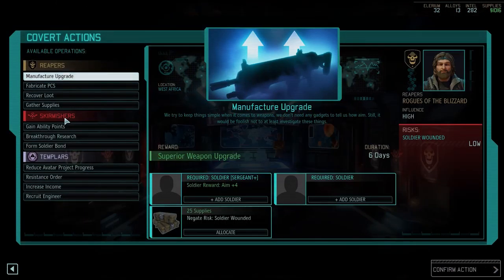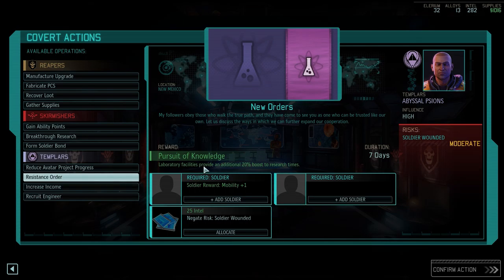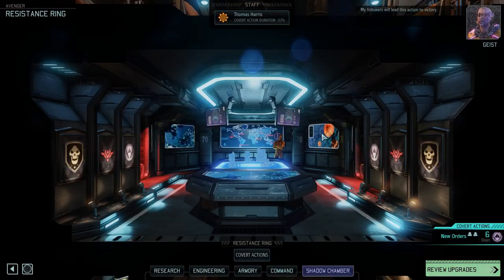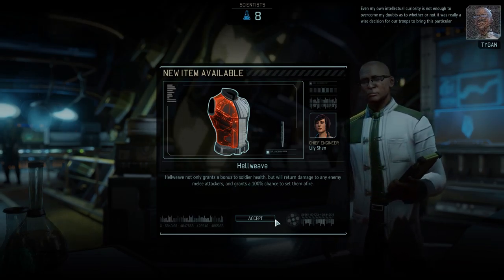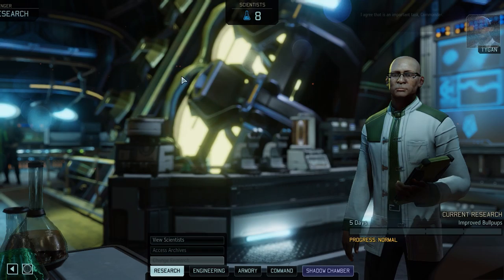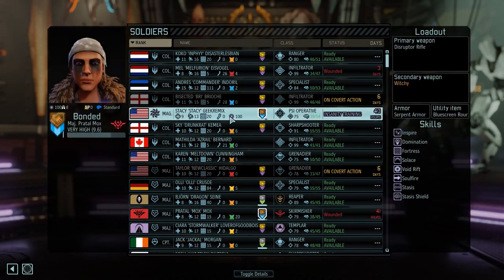Sky has better stuff now. We can recruit an engineer, increase income and get someone's hacking up, or get a resistance order for an additional 20% boost to research times - that sounds good to me. Brioche, take Nuke and have some fun. I think you will find our results have exceeded expectations. Excellent. Hellweave - Hellweave not only grants a bonus to soldier HP, but will return damage to any enemy melee attackers and grants a 100% chance to set them on fire. And we can improve pull-ups - yes, let's do that. We have a friend who can benefit from that. Mox is a good soldier and the friend of Stacey's, so worth having around.